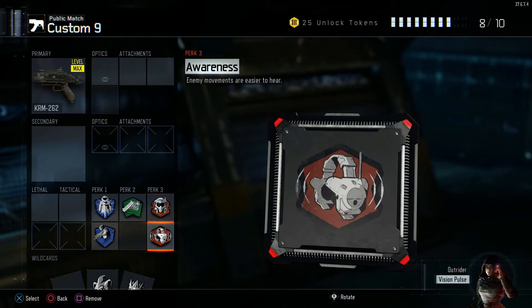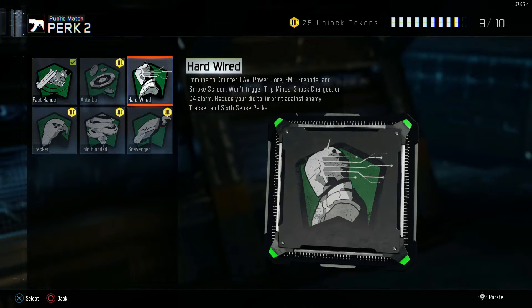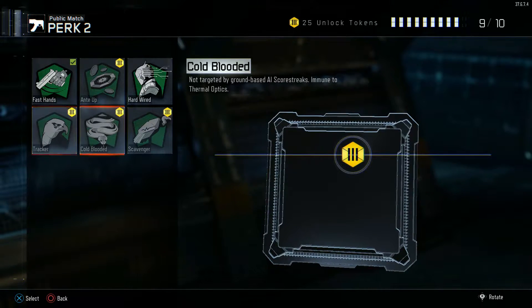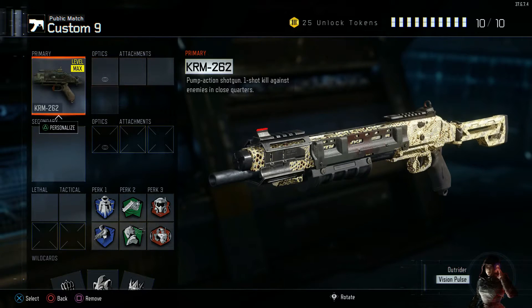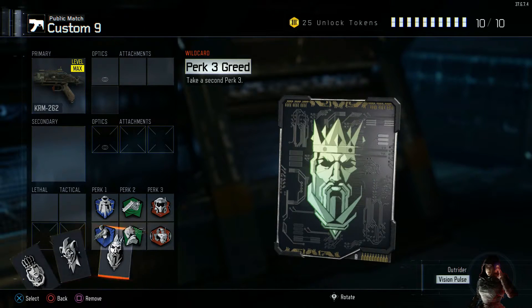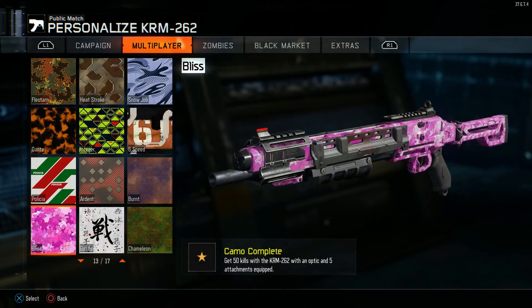I normally run Hardwired but Tracker is also a good one. If you're flanking around, Cold Blood is pretty good as well, but I like to run Hardwired. Anyone is really good and you don't really see that much of a decrease in ability without the attachments.